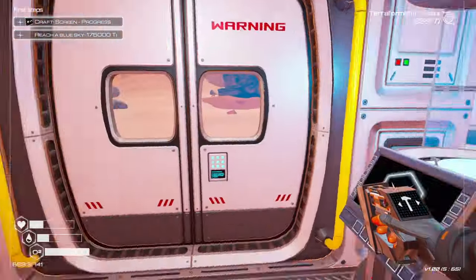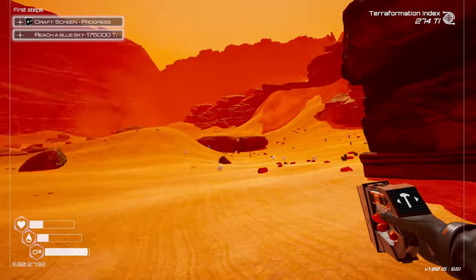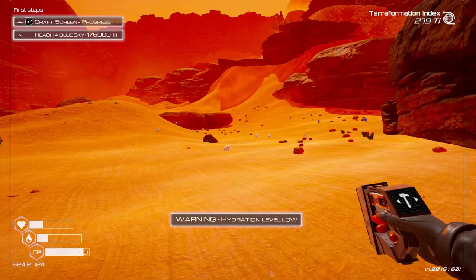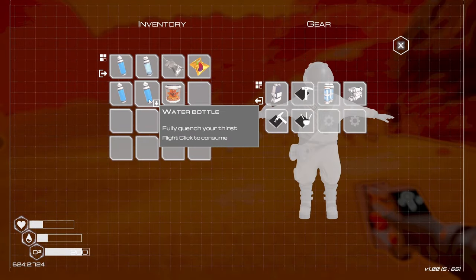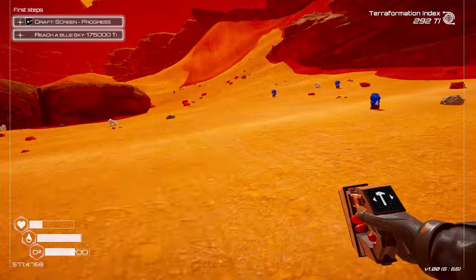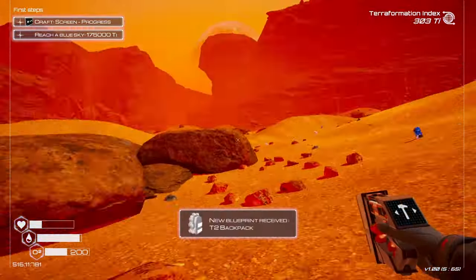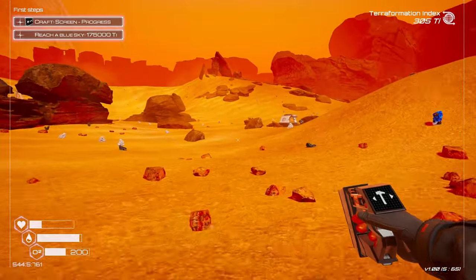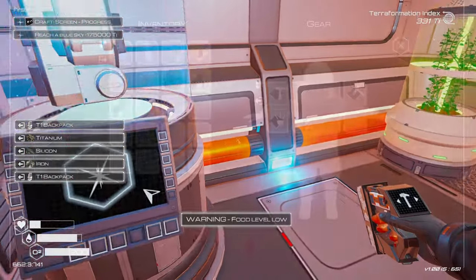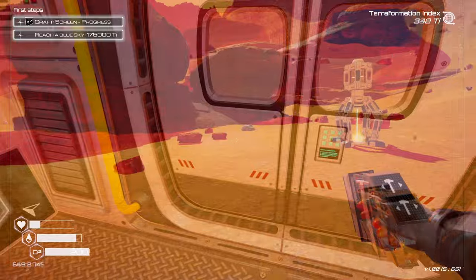The biggest reason I wanted to build the deconstruction microchip is because I want to head off to areas where we're going to find more stuff. Our first real target is to reach blue sky at 175,000 TI — that's quite far away but can be done pretty quickly. We have a tier two backpack unlocked. Before I go exploring, I definitely want that — just iron, silicon, and titanium, which I have on me. That increased our backpack capacity by another row — we now have 20 slots.